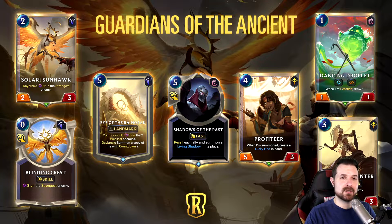Next up we have Eye of the Rah'Horrek — a five-cost Targon landmark. It says Countdown 1: stun the two weakest enemies. But Daybreak — and this is a big deal — summon a copy of me with Countdown 2. You don't get the immediate effect, but because it's a Countdown effect it occurs at round start. This is very powerful even without stun synergy, setting up wonderful open-attack opportunities. The Daybreak version lets you set up an open attack or stall the next round, and you get two full rounds of stun effects since you'll have a Countdown 1 and a Countdown 2 copy.